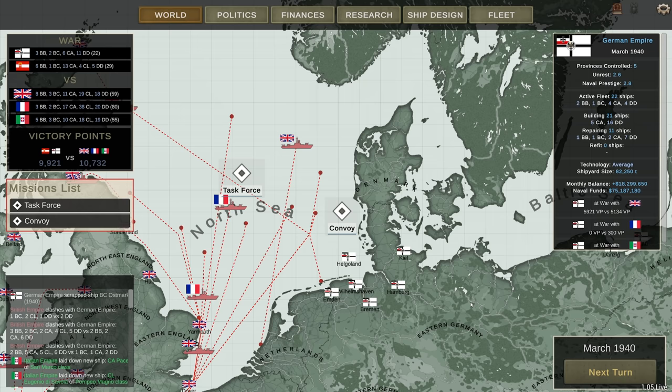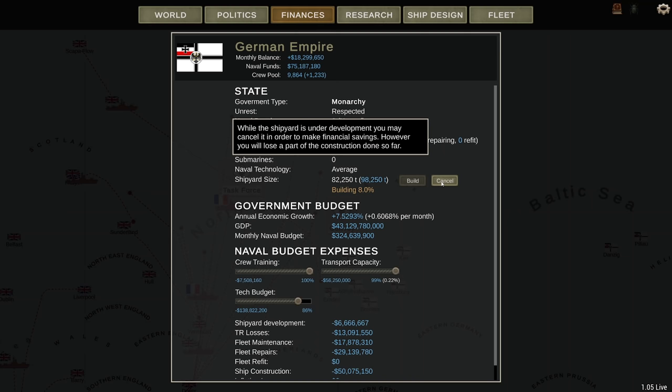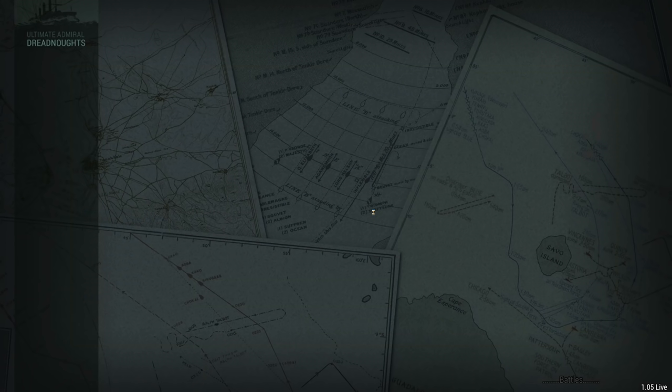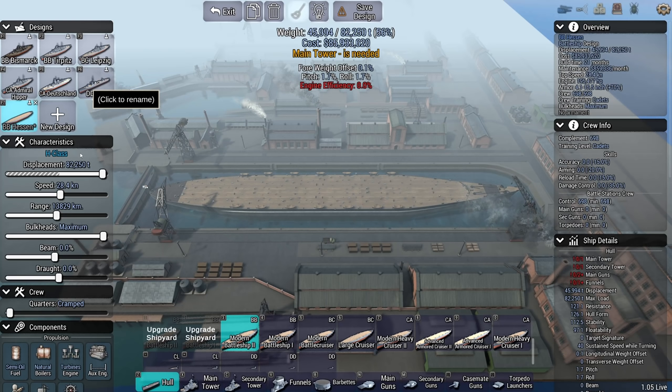There supposedly were a few H-class designs: H39, H41, H42, H43, H44. Considering my limit that I currently have on my dockyard, which is 82,250 tons — and I could cancel this, you'd lose a part of the construction done so far — I would probably get around 85,000 tons. Let's see what I can get first before I decide to make all sorts of drastic changes.